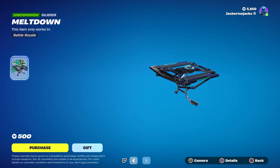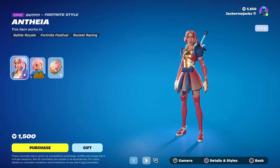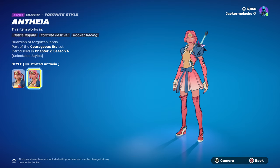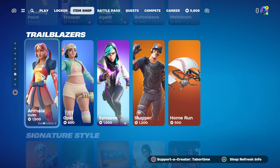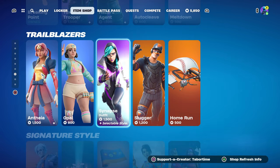Autocleave and the Meltdown — it's got the biohazard symbol on it, that's pretty cool. And Theia — this is the illustrated skin, it's kind of like the cel-shaded style before there was such a thing. Opal's back — pretty good Easter-related skin.